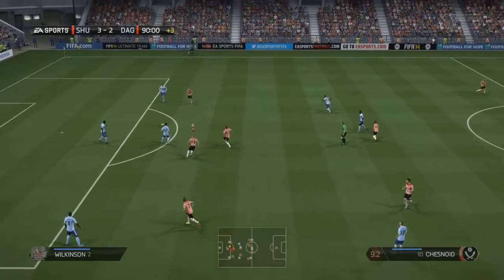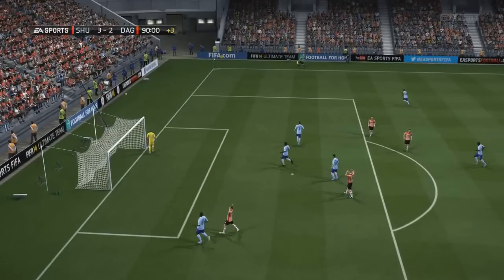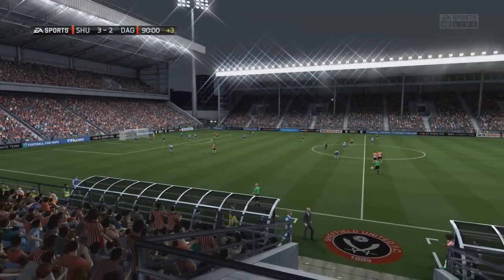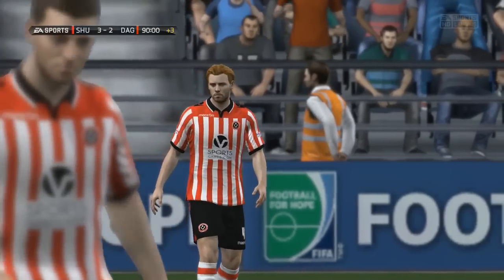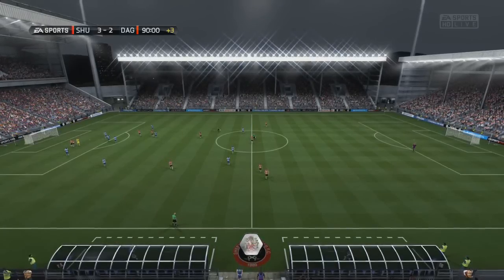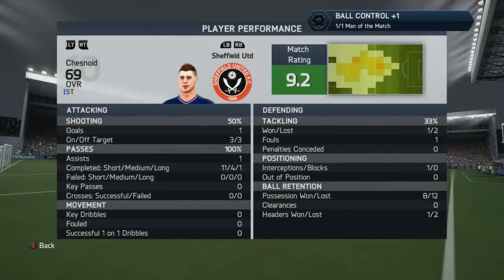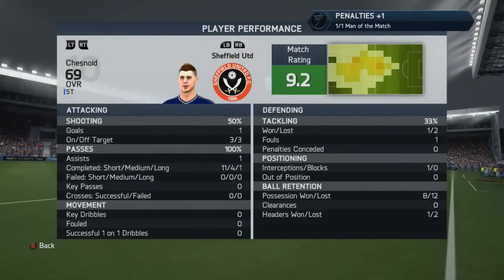We could be in — on the left peg. I don't have a left foot. That is a horrible finish, but nonetheless that's how the game is going to end. Fortunately it doesn't cost us. We're going to take a 3-2 win from our first ever venture into cup football — it's the Johnson's Paint Trophy, Sheffield United 3, Dagenham and Redbridge 2. A goal and an assist in this one. Man of the match as well with a 9.2 — absolutely delighted with that.